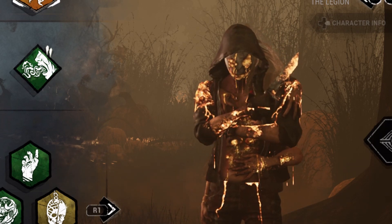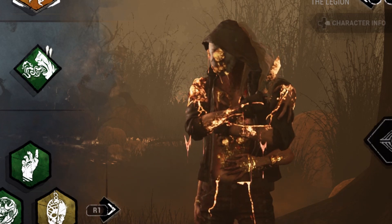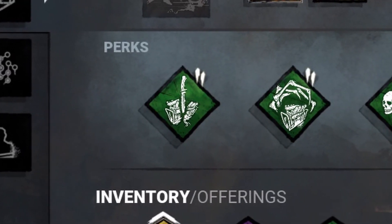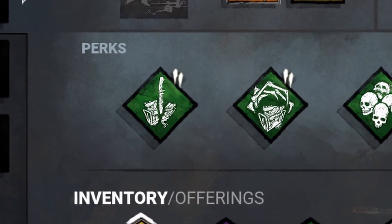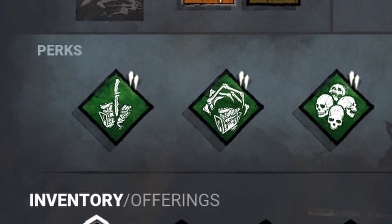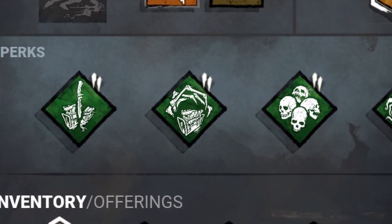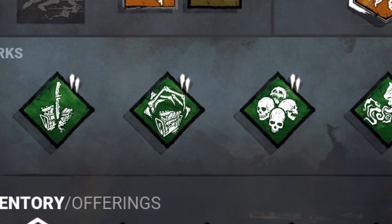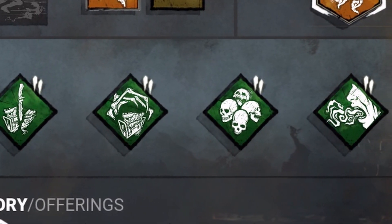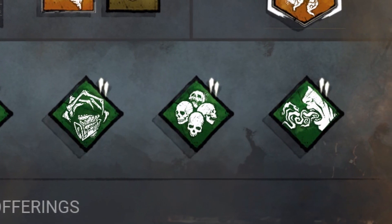Today we're going to be doing a Gen Slowdown kind of build with Legion. The perks we're using are as follows. The first perk is Discordance — essentially every time there's two or more Survivors on a Generator, it'll be highlighted in yellow so we'll know that there's somebody over there. Corrupt Intervention, so at the beginning of the game three Generators will be blocked so they can't be worked on. Thanatophobia, just because it's a staple when you're using the Legion, especially when it goes hand in hand with his ability — we're going to be getting good hits in and slowing down their healing and Gen Repairing speeds.